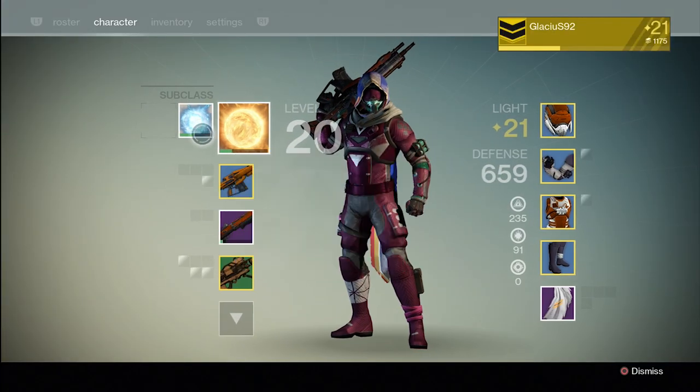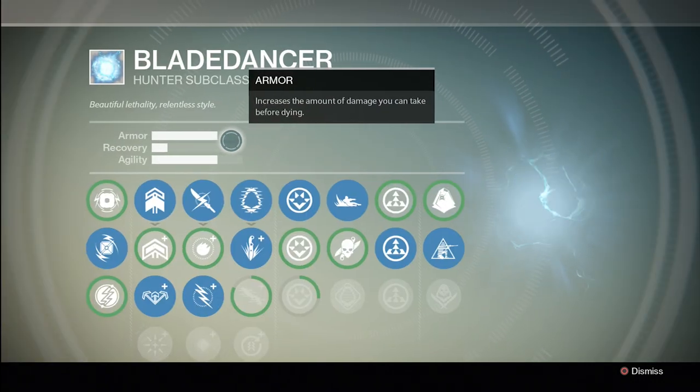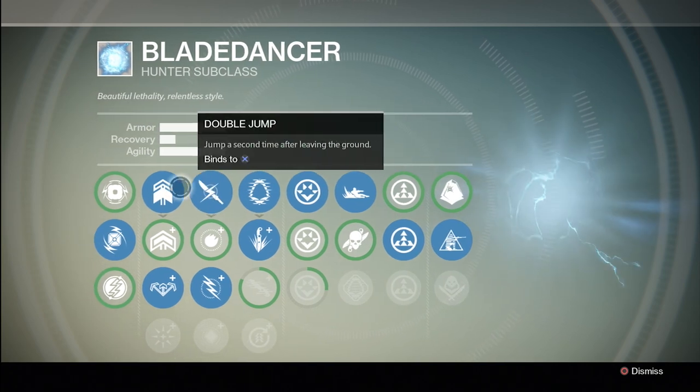In addition to the Gunslinger, the Hunter also has the subclass of Blade Dancer. Unlike Gunslinger, which focuses on the Golden Gun, this one focuses on the Hunter's melee combat and special ability Arc Blade. You get to zip between enemies tearing them apart — perfect for the stealthy swordsman.